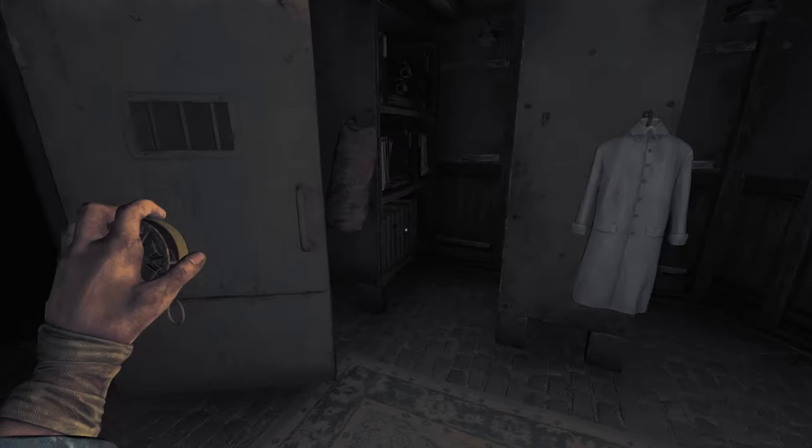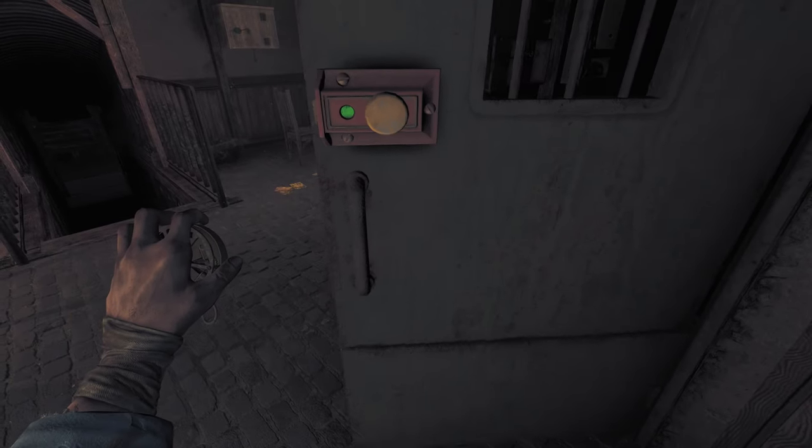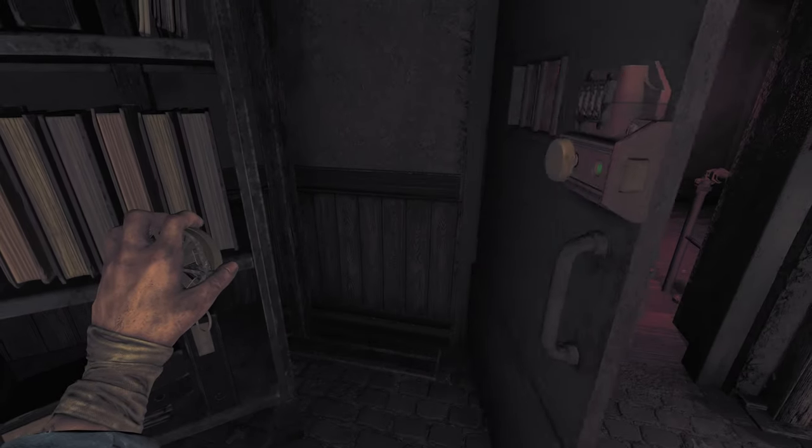Close both doors in the administration room, as this is your only safe house. Since the doors are made of steel and provide locks, they can and will keep the monster away from you — just remember to close and lock them at all times.